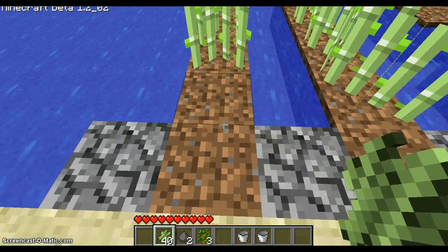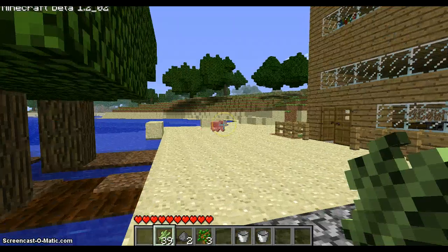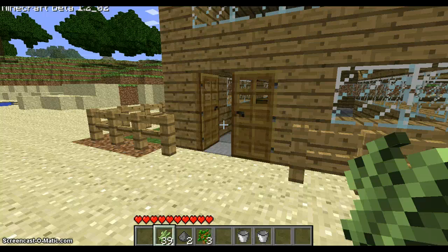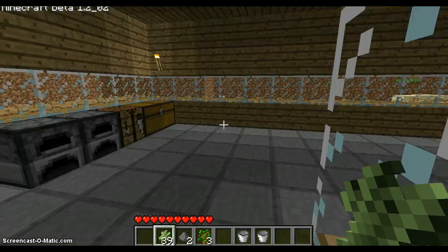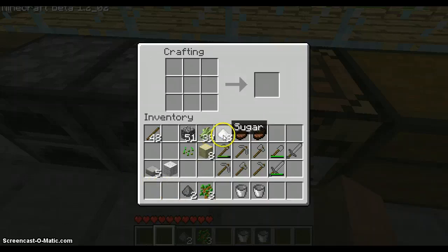There's not much of a point to these except for looks. You may be asking me, what am I supposed to do with this sugar cane? There's no point in the world with it. And you know what? I agree. There's nothing you can do, except for make sugar, first of all. See this sugar? This is sugar. It derives from the sugar cane plant.